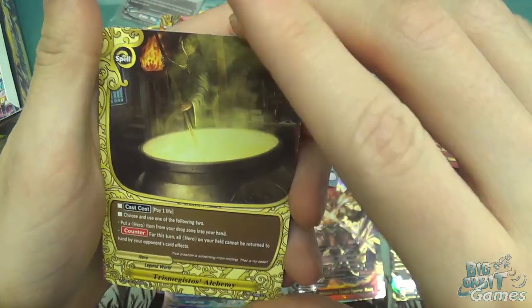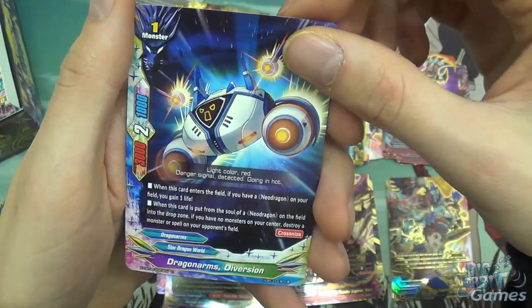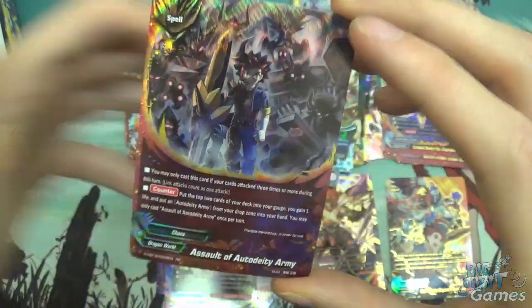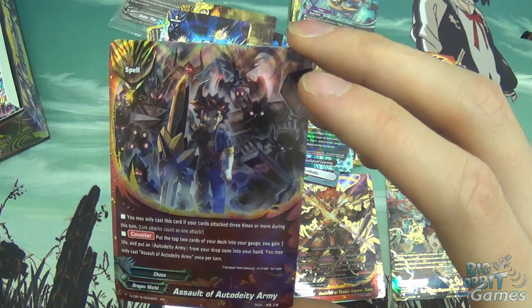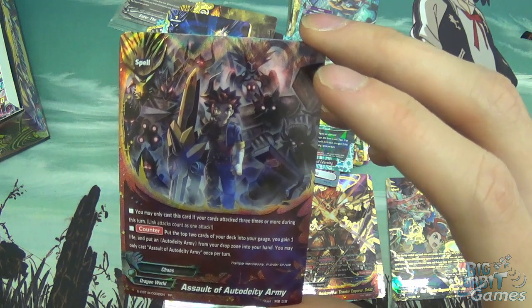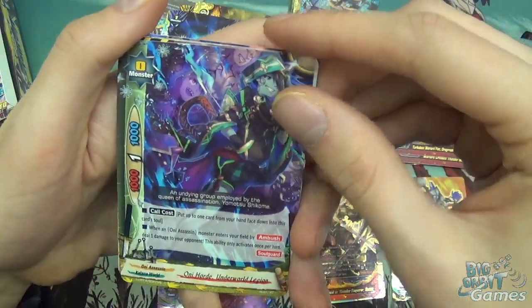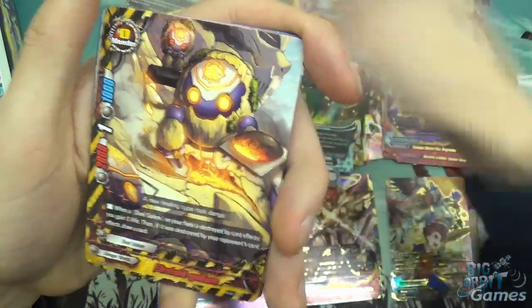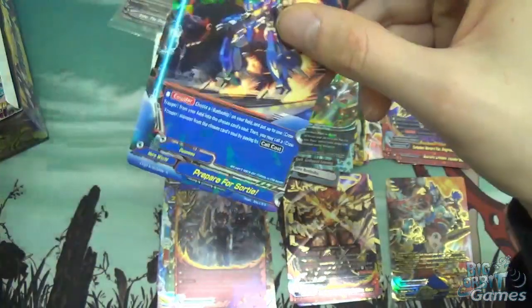Flame Dragon Mech Chaos Linear. Trismegatos Alchemy, Megastos, Thunder Emperor's Formation, Drag Arms Diversion. Assault of Auto Deity Army — you may only cast this card if your cards attacked 3 times or more during your turn. Counter: put the top 2 cards of your deck into your gauge, you gain 1 life, and put an Auto Deity Army card from your drop zone into your hand. You may only cast Assault of Auto Deity Army once per turn. Counter, Portal of Force. Oni Horde, Underworld Legend, First Aid Golem, Vortex Noble Spirolal, Knight of Thundertale Nils, Prepare for Sortie.